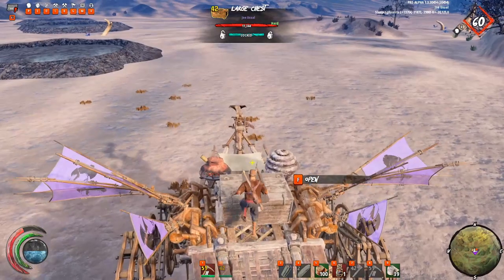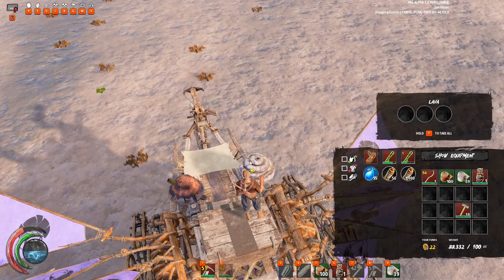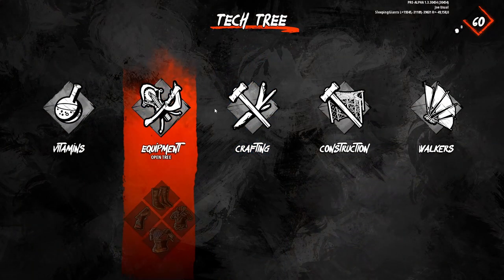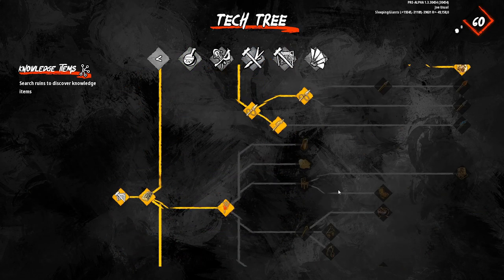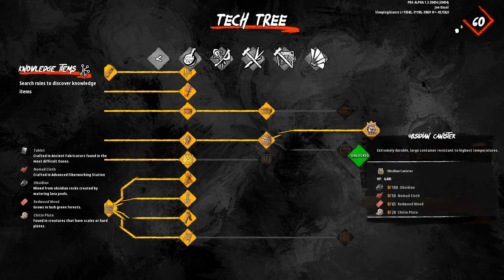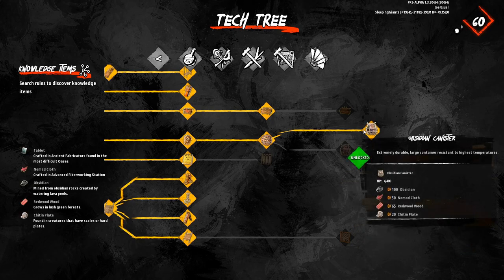You're going to have to make yourself one of these obsidian flasks to be able to collect your lava, and then you're going to need a bigger obsidian container to hold more than just 20 lava — that flask only holds 20. This right here is the obsidian canister, the biggest one you can get right now. In your crafting tree, go into equipment, past the bone bottle, and that's where the obsidian flask is — it only costs one tablet. Over in the other tree, right past the large water container, you'll find the obsidian canister. The medium one is the obsidian pot, which costs three tablets; the canister costs six tablets.